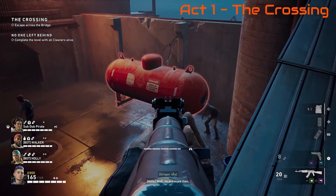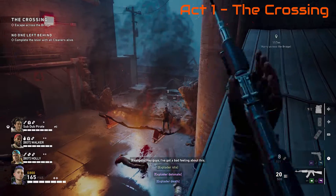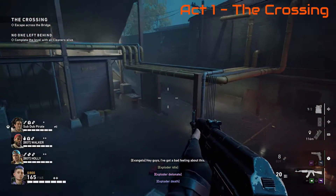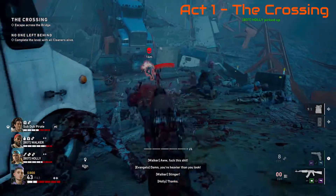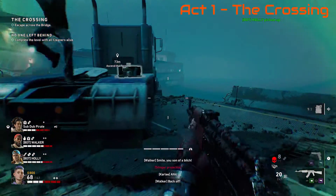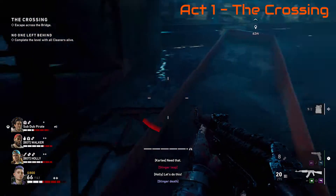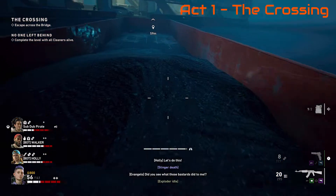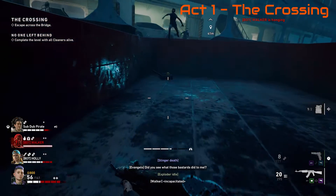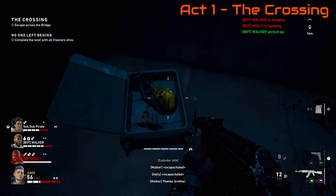The first one is on Act 1: The Crossing, which is the level where you have to destroy the ferry. You'll come to a wall with a big propane tank, and behind it is a bridge. Make your way to the far end of the bridge on the right hand side, drop down into the big red container, and at the far end of the container is your first secret skull. Just hit X on it and you get the achievement — easy peasy.